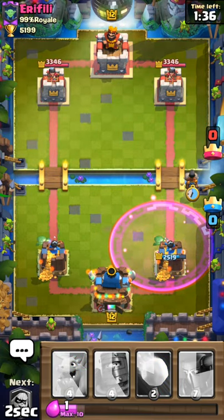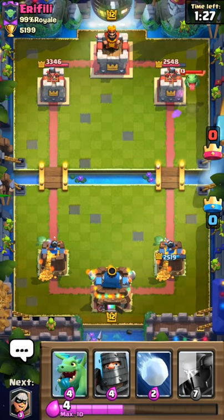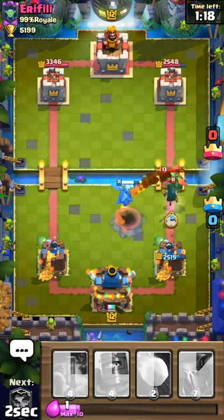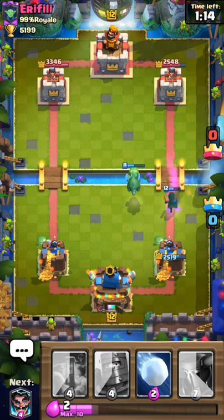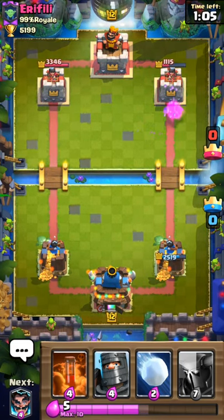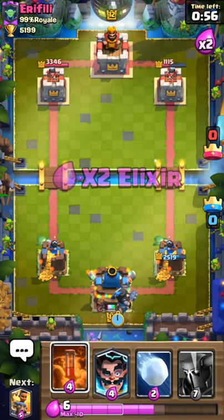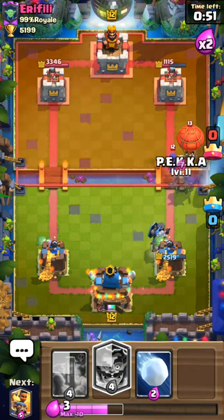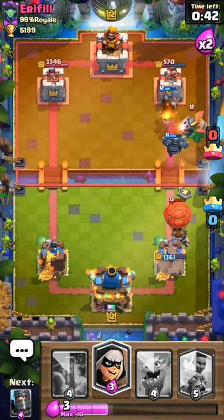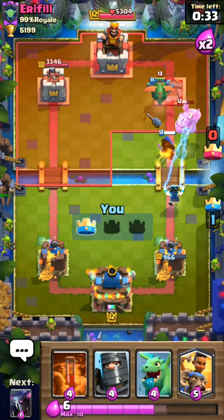He keeps winning on the exchange but I think I now have an advantage. He's gonna put fire spirits but I don't know if that's enough to take down the ram rider - the level 13 though, that's a huge advantage for him. But we did some damage, we're equal on damage. I dropped the bandit right next to his dragons so my dragon can hit both. This is a huge connection - now we're in the lead. I'm gonna start the dark prince in the back. His balloon is scary here, my dark prince connects though, but his balloon connects too. My pekka connects so now we slightly have an advantage.